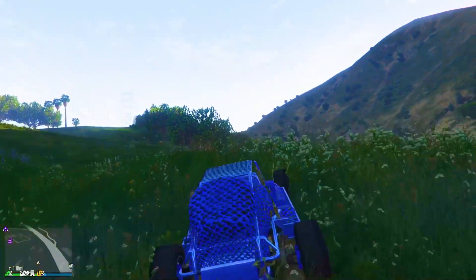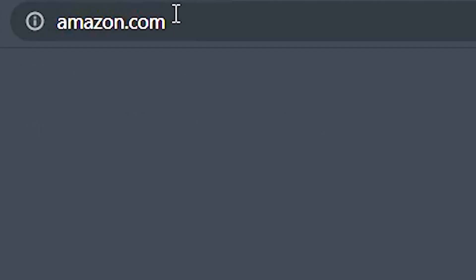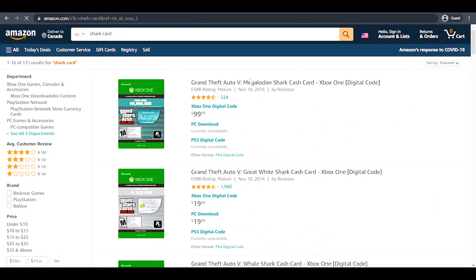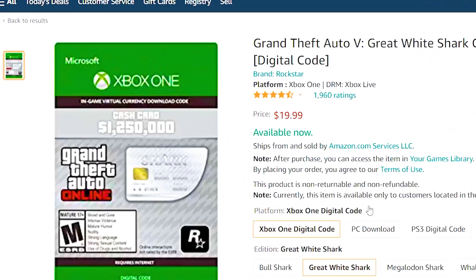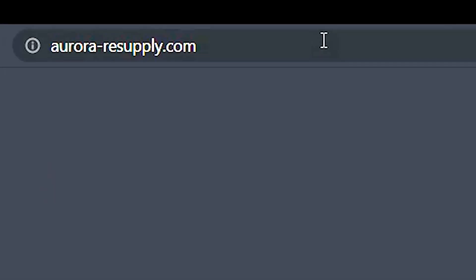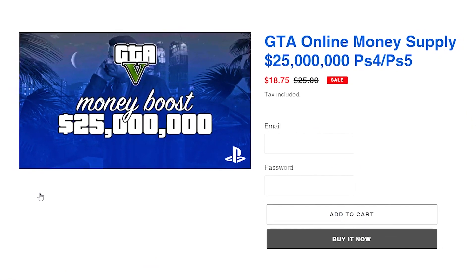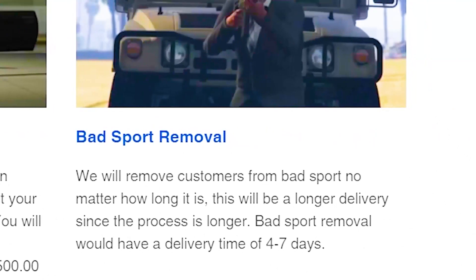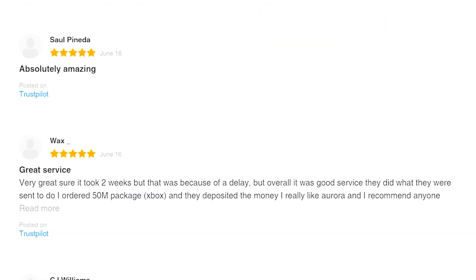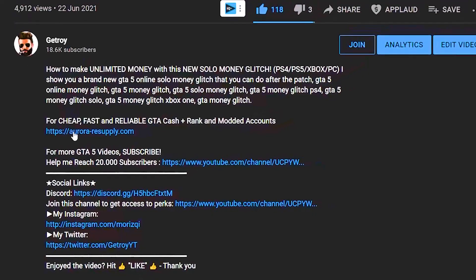Now, a word from our sponsor — areyousupply.com. Are you tired of going to Amazon and purchasing overpriced shark cards? I've been there. For example, $19 for 1.25 million — that's absurd. But at areyousupply.com, you get 20 times the value: 25 million for just $18. They also have account boosts and bad record removal. Check out their reviews — 4.8 rating. Link is in the description.